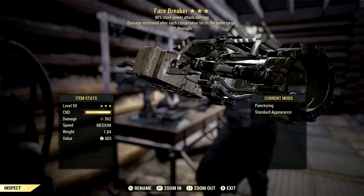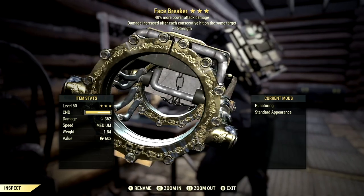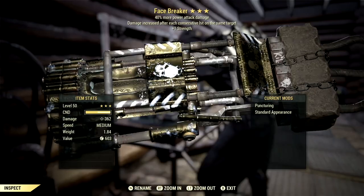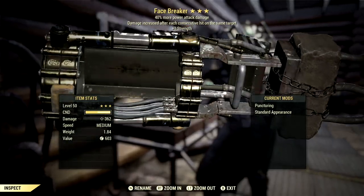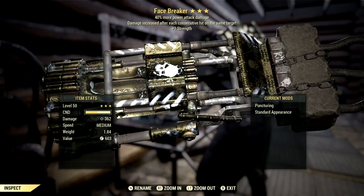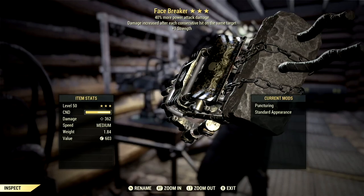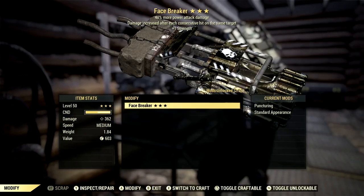What makes this power fist unique is of course its skin — this is not an atomic shop skin, this is just how the weapon naturally comes, which is amazing. This is a Furious power fist, meaning damage increases after each consecutive hit on the same target. It also has plus one to strength and 40% more power attack damage, so all those put together makes this a very devastating weapon.